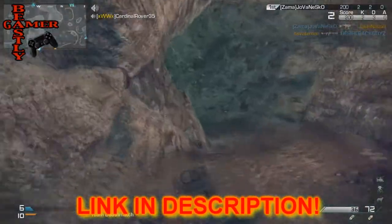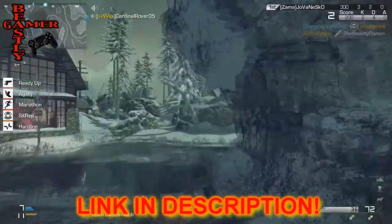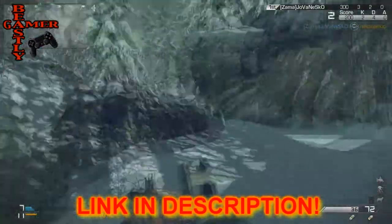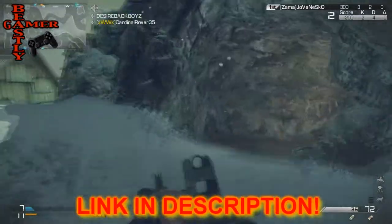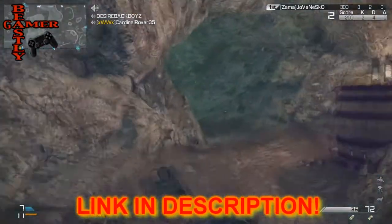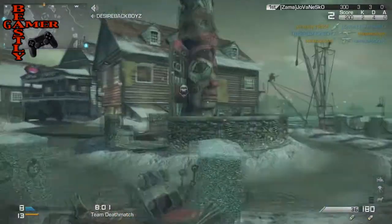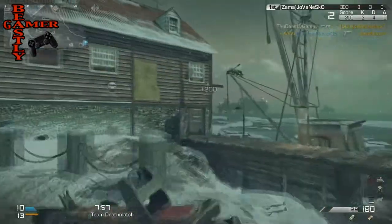Exo Survival is designed to make you and your team think. There will be rounds where sentry guns are dropped into the map and trained against you and your teammates. Your systems can also be hacked, blurring your view briefly. You can even be stuck with a limited amount of weapons for a round, motivating you to succeed, as there are penalties for failure and rewards for victory.